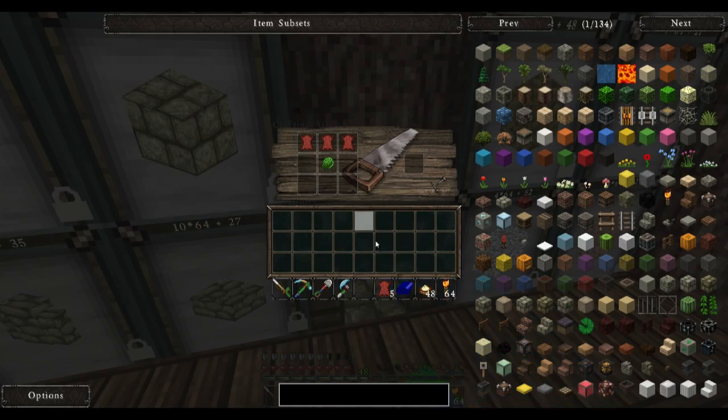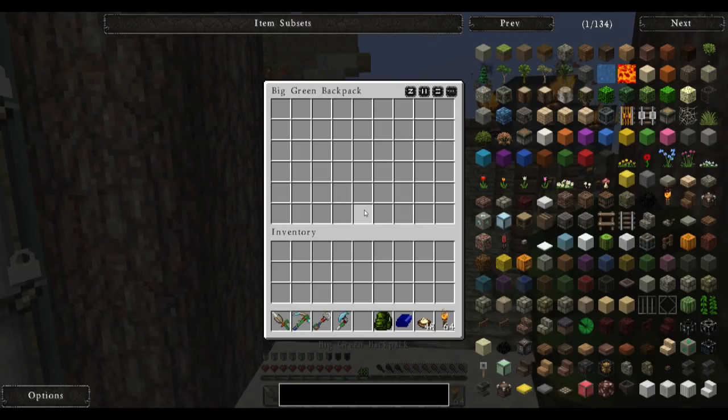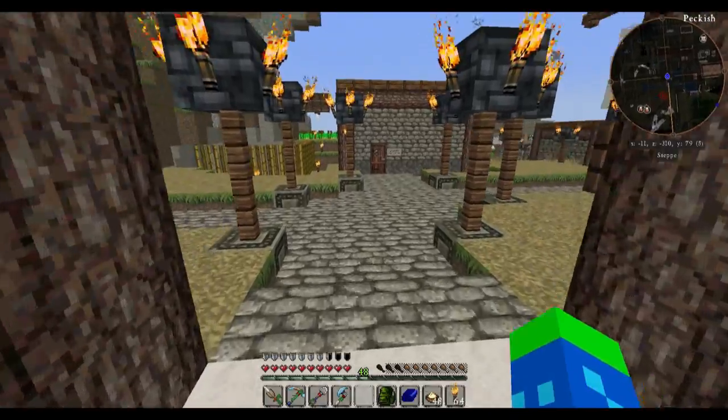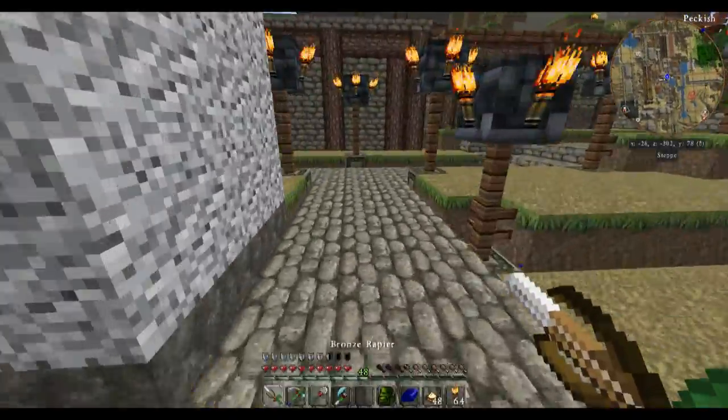There's the rest of the tanned leather. And with that, I get what's called a big green backpack. I could put it in the inventory — and it's got the same storage capacity as a double chest. That's really useful, actually.